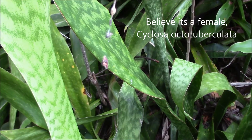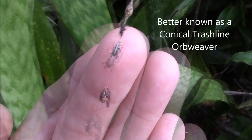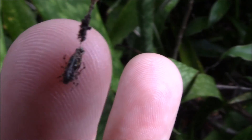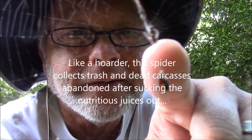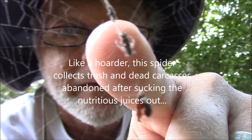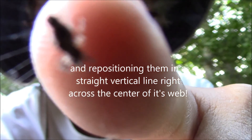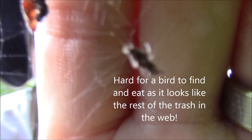This is a little orb weaver I like to call the junkyard dog. Just a little guy at the tip of my finger here. From the other side, he's right at the tip of my finger. He's not much to look at, but he's still a spider. He's got some good camouflage built into his body.